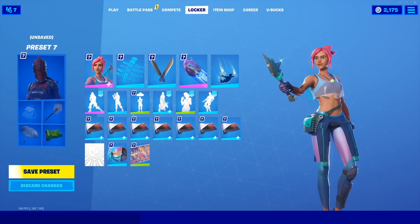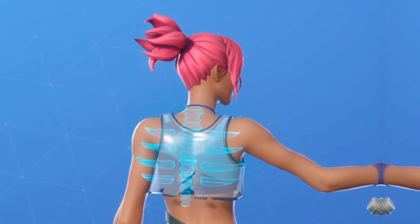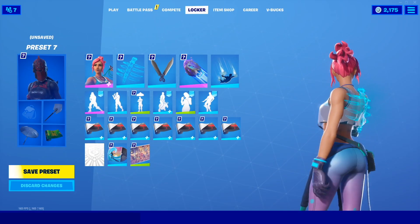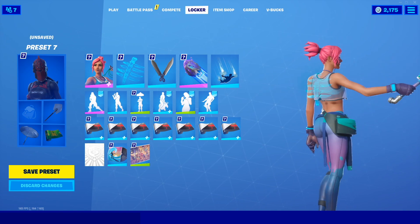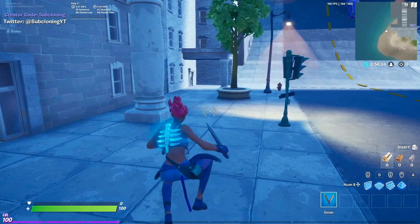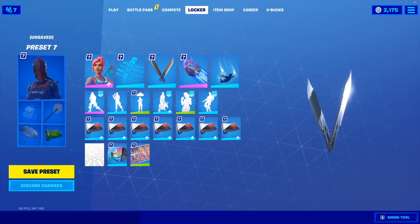For the first combo, we have the Ocean skin at Tier 1 and I decided to match her with the Spectral Spine backbling — not only because it is one of the sweatiest backblings in the game, but also because the blues match up quite nicely and just fits really well with the skin. For the pickaxe, I decided to go with the Dive Knife and I think these pickaxes match very nicely with the skin.